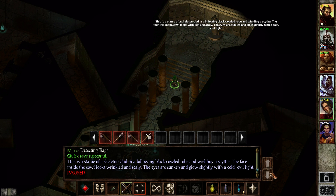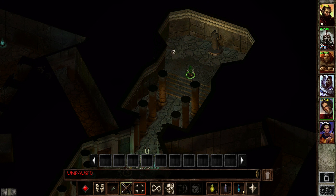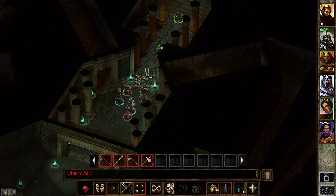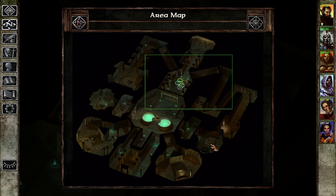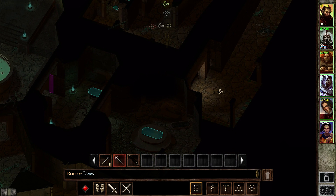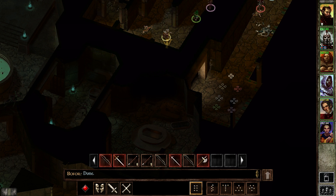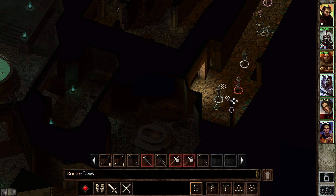The statue of a skeleton clad in a billowing black hooded robe — the skull looks wrinkled and scaly, the eyes are sunken and glow slightly with a cold, evil light. Let's get leveled up — I believe we can rest here. I'm sure there's a chance we'll get interrupted, but after a couple of attempts we should succeed. The opponents that will likely spawn here are something like skeletons, so I give zero shits about them.